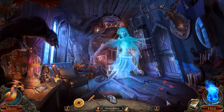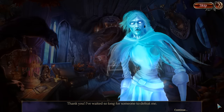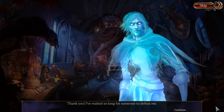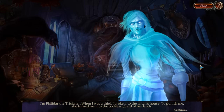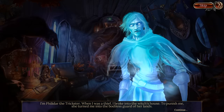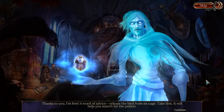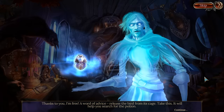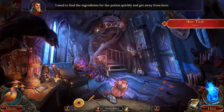'What do you have to say for yourself?' 'Thank you. I've waited so long for someone to defeat me.' Okay, I did not actually expect him to say thank you! 'I'm Philidar the trickster. When I was a thief, I broke into the witch's house. To punish me, she turned me into the bodiless guard of her lands. Thanks to you, I'm free. A word of advice: release the bird from its cage. Take this - it will help you.'